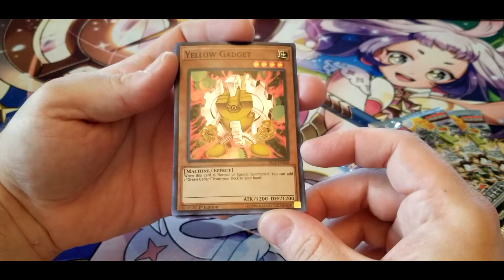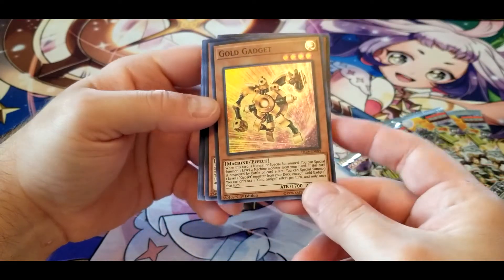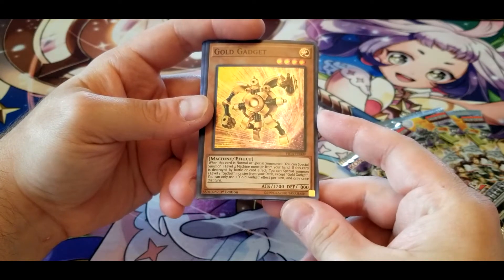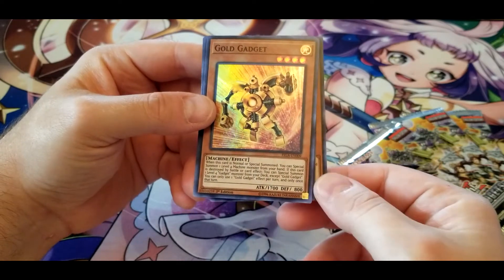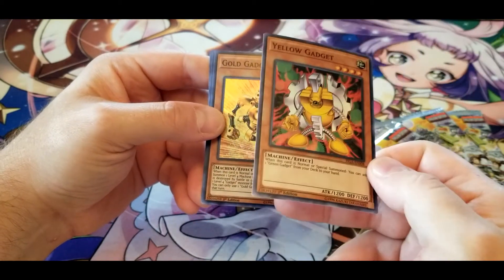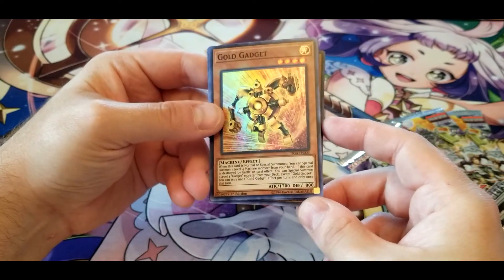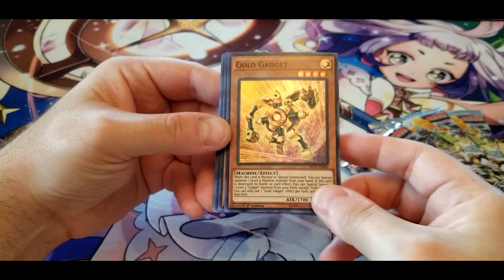Yellow Gadget: when normal or special summoned, you can add one Green Gadget from your deck to your hand. Gold Gadget: when normal or special summoned, you can special summon one level four machine monster from your hand. If destroyed by battle or card effect, you can special summon one level four Gadget monster from your deck except Gold Gadget — once per turn. Not quite sure how I feel about Gold and Silver Gadget, but you bring out, say, Yellow Gadget, get Green to your hand — they're level four so you can use them for XYZ summons or whatnot. Overall not too bad.